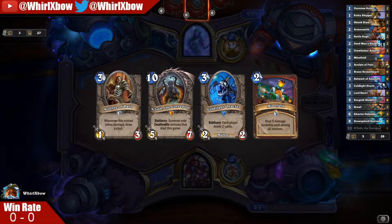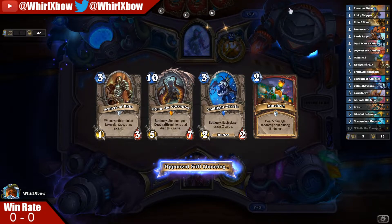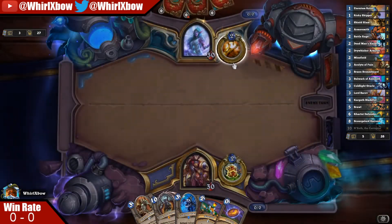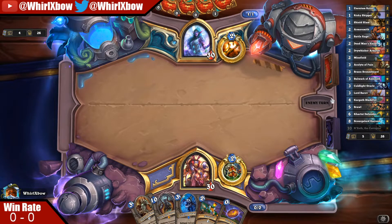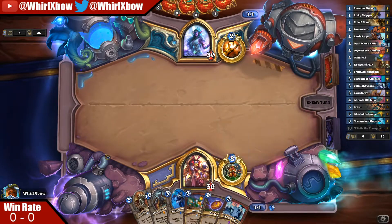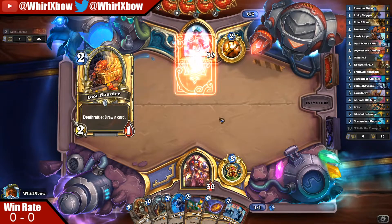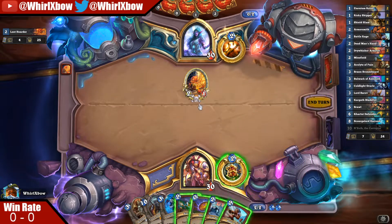Minefield plus Acolyte is really nice especially on curve — you get some Acolyte into Minefield to draw three. With this hand we're looking for a very early Dead Man's Hand, because the earlier we put it in our deck, the earlier we slam our first N'Zoth to develop board. This deck, at least how I have it built, is really trying to control super hard in the early game to slam an N'Zoth as fast as possible to stabilize and gain health off Khartut. Also, this is Raza — this matchup is much harder.